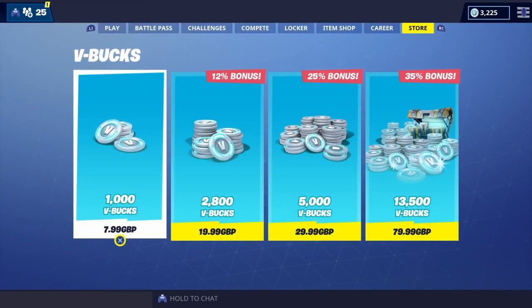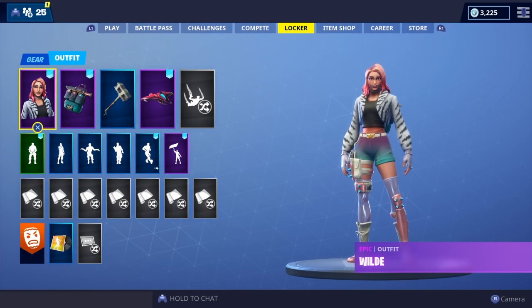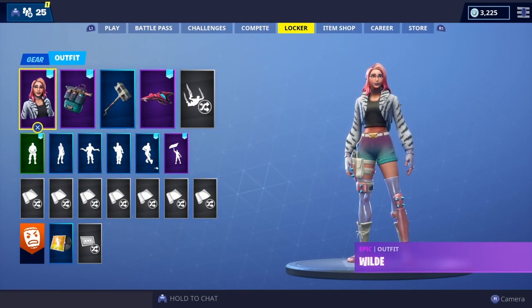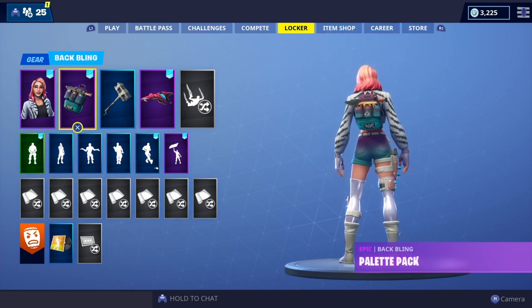One thing I want to state before we get into the showcase: you won't actually find this starter pack in the Fortnite store unless you're on PC. If you're on Xbox or PlayStation, you have to go to your PlayStation or Xbox store on the dashboard to find it. I did upload a showcase for the Wild skin with all my back blings if you're interested — it'll be on my channel.